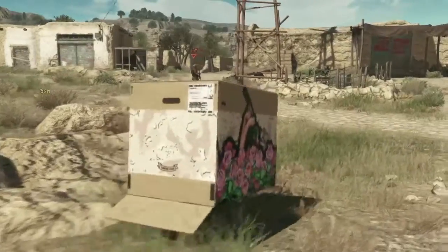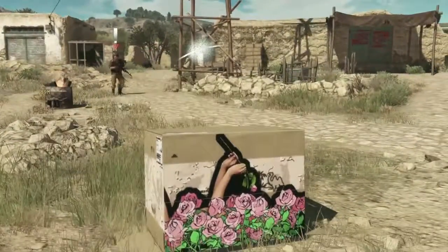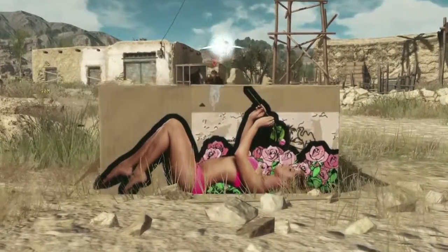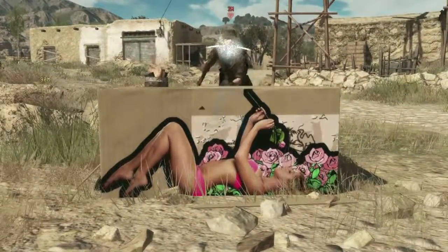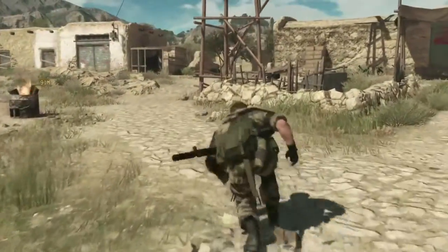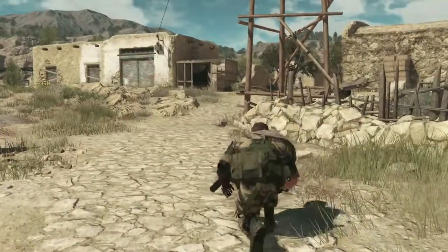And now it looks like we have a bed of roses? At first glance, yes, but if we were to unfold the box, you'll see that it's actually another view of our swimsuit model. And if we vacate the box and leave it here, it actually serves as a great tool to draw the attention of enemies and keep them distracted as we sneak away.